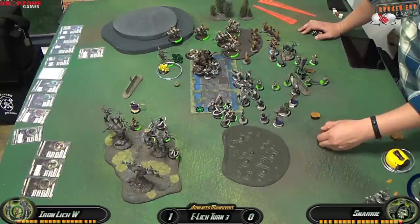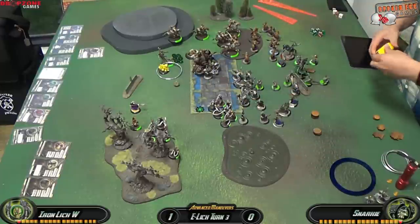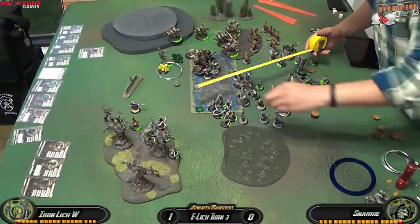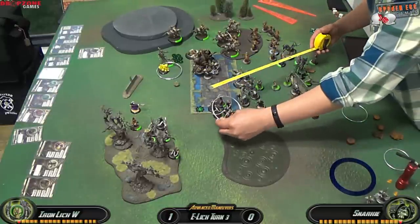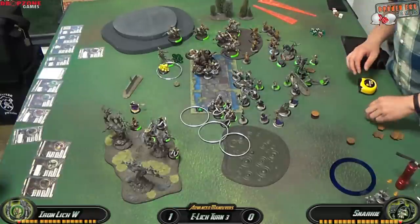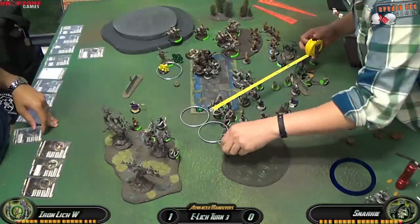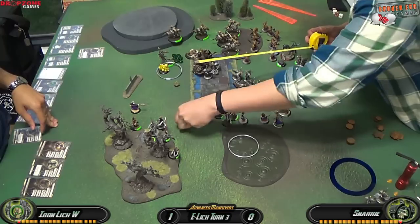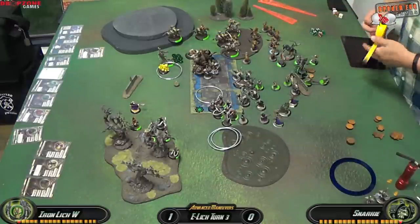Now that I've cleared the Ogrun Bokur, I'm thinking about Orders of Activation to make sure I don't mess up the Purge. Gatsby places a cloud covering all six of his models — if I get a Purge on six of them, I end up with six extra focus next turn, which is a huge amount. I'm also placing my Caustic Mist Clouds to stop the rest of the Raiders from charging through.